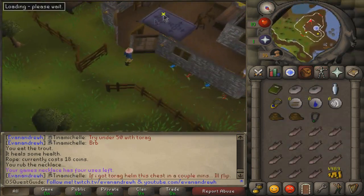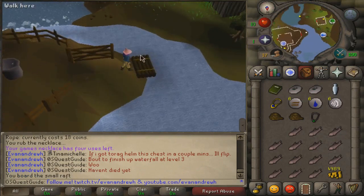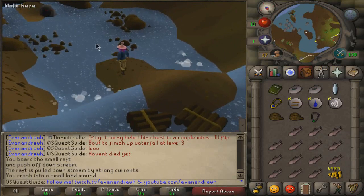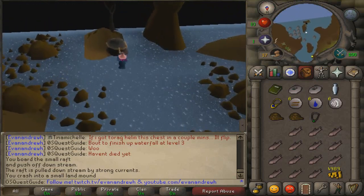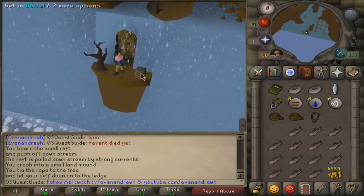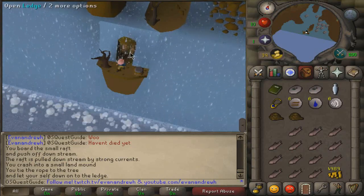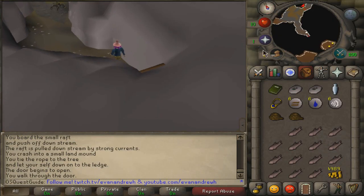Walk back to the waterfall quest area and click on the raft again. You'll crash as usual. Now walk down to the end — instead of swimming this time, use your rope on the rock that's all the way down there. Use your rope on it and you'll lasso it and pull yourself to it, popping up on this little island. Now use your rope on the tree right here, and by using your rope on that tree you'll drop down to the ledge. Put on Glarial's amulet and go through — if you do not wear the amulet you will not be able to enter, and you'll end up getting kicked off the waterfall.